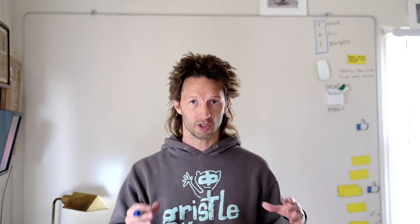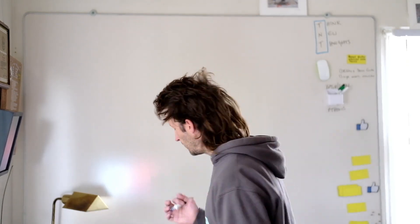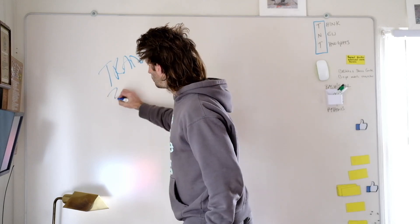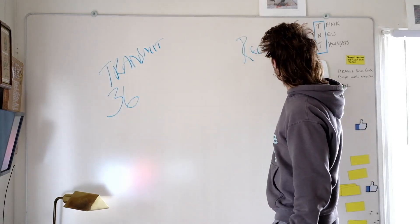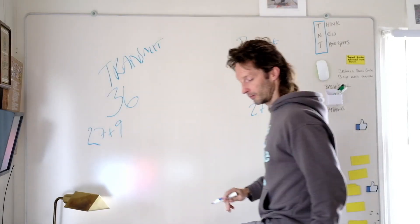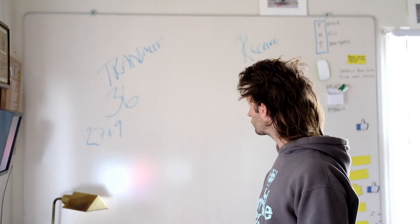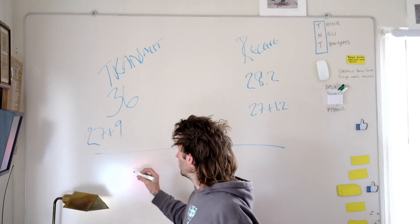If another miner around you hasn't upgraded, they're at 28.2 — the miner is 27, the stock antenna is 1.2. Think of it this way: on the transmit side you're pushing out 36, and on the receive side they are receiving at 28.2. This is 27 plus 1.2 on one side, and 27 plus 9 on the other. Here's where RF engineers will say you can't say it that way, but this makes it really easy to understand. What should happen in a perfect world — I'm going to draw a line here for the 'should' part.